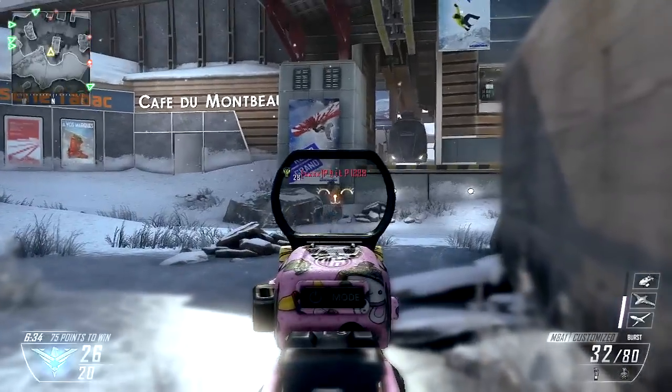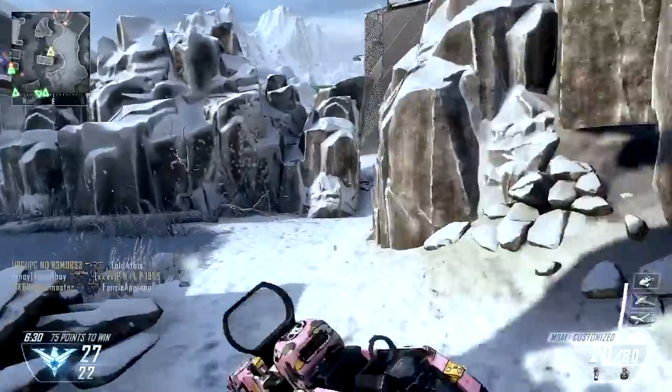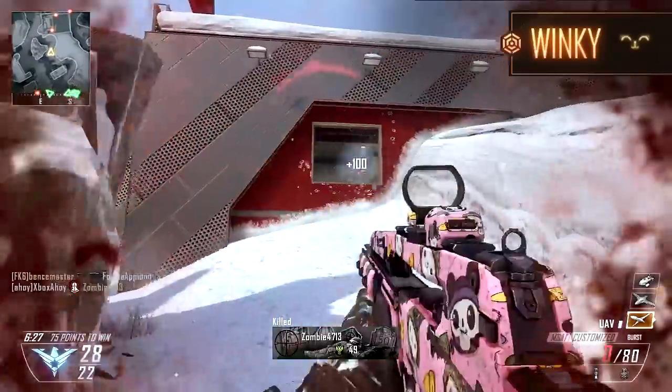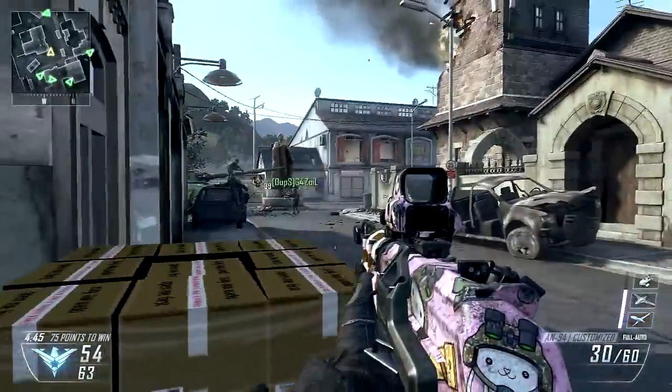Japanophiles unite for a cute overload, with the kawaii camo pack decorating your gun in pink polka dots and chibi characters. The reflex reticle, Winky, appears as an amber smiling face, sure to lighten your enemy's mood.